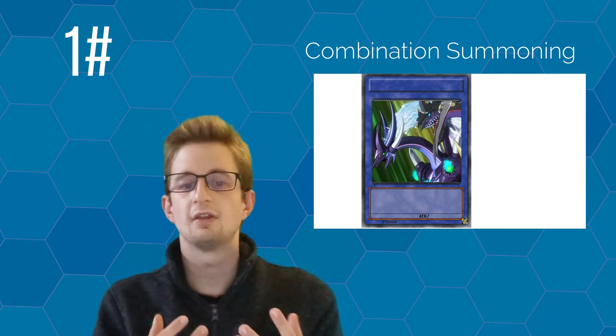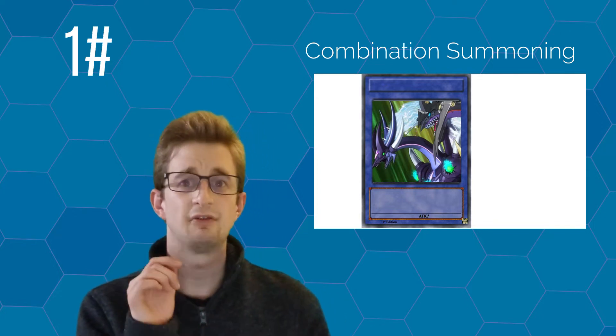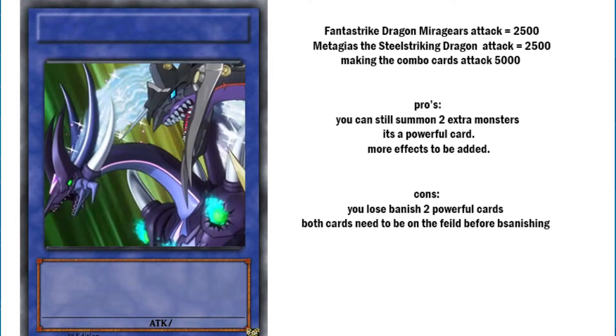This method of summoning would require the sacrifice of both monsters depicted on the combination card artwork, but those cards don't go to the graveyard — instead you have to banish them. You might think that's bad, but here are some advantages: you gain one card with an attack value equal to both original monsters' attack points added together. Metagears has 2500 attack and Phantastrike Mirror Gears has 2500 attack, making their combination card have 5000 attack points.